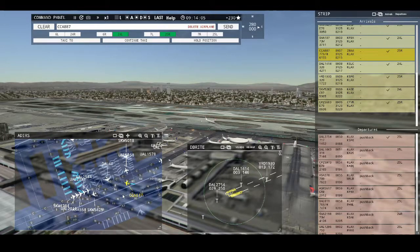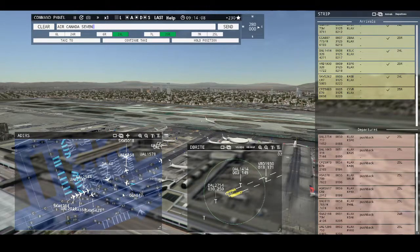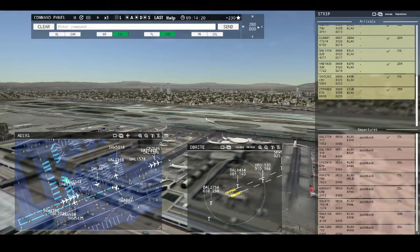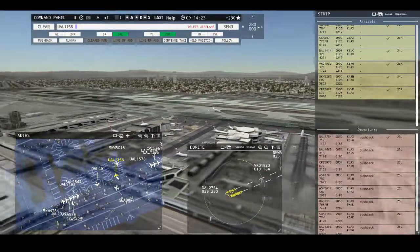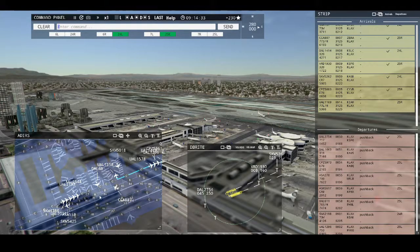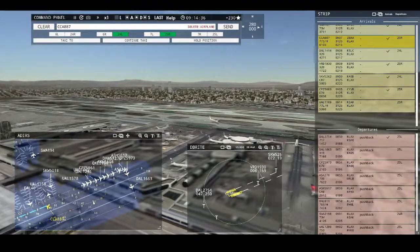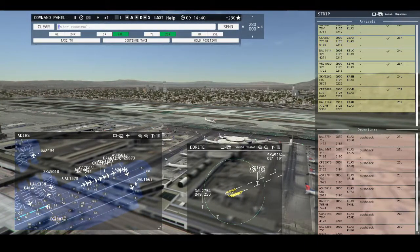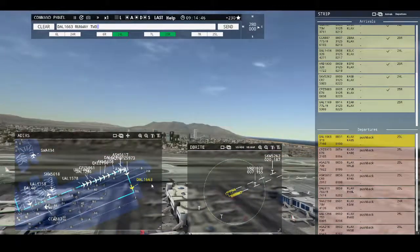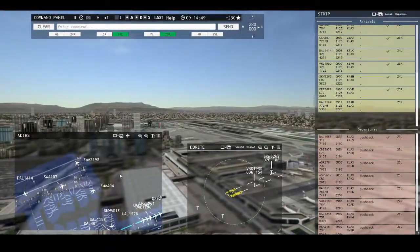These pushbacks never stop. United 1158, pushback approved, expect runway 25 left. Ground, 25 left, pushback approved, United 1158. Los Angeles Tower, United 1169 with you, runway 25 right. Delta 1663, runway 25 left, cleared for takeoff. Southwest 2198, runway 24 right, cleared for takeoff. Southwest 107, hold position. Southwest 494, continue taxi.